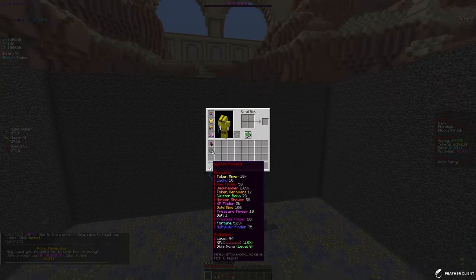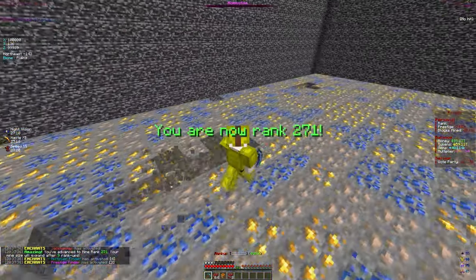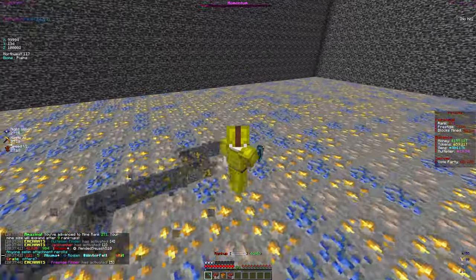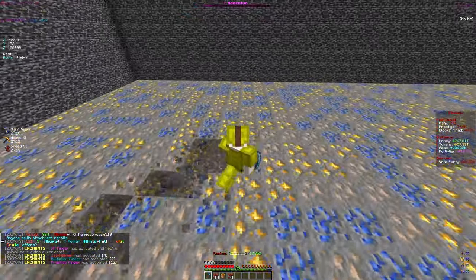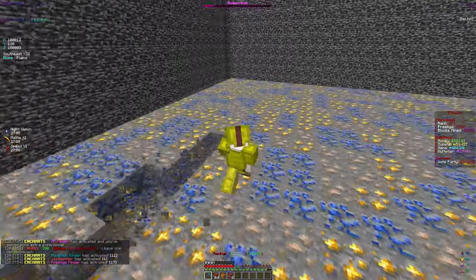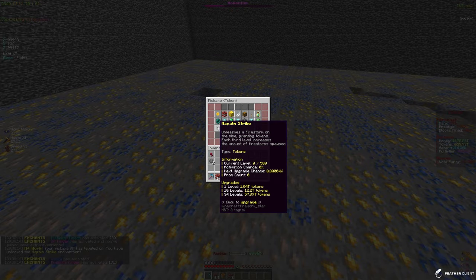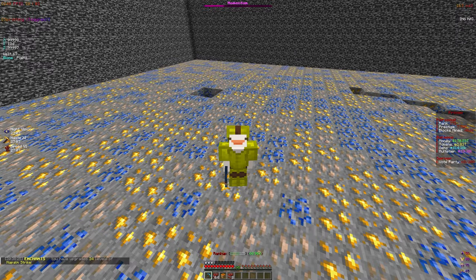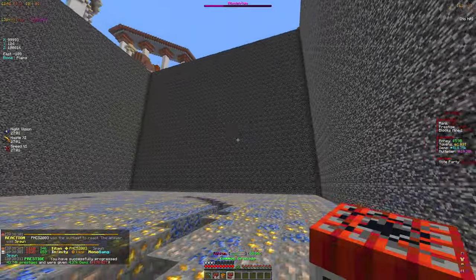We're at pickaxe level 94, almost at 95 to unlock palm strike. We've been upgrading the pickaxe really fast — already at 2.5 XP progress after mining just a few blocks — and the XP finder enchant is definitely helping. Alright, I'm at level 95, palm strike is unlocked. Let's put some levels in — 94 levels in — and that's definitely going to help us get more tokens as we keep mining.